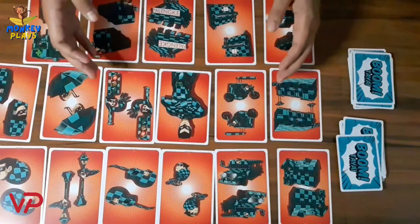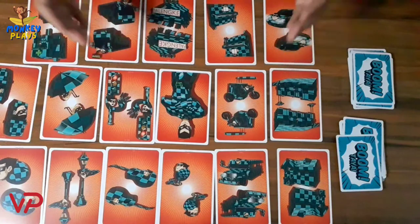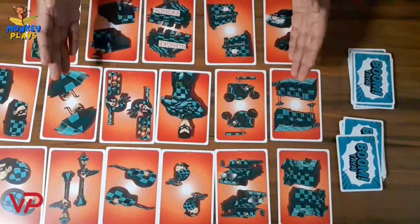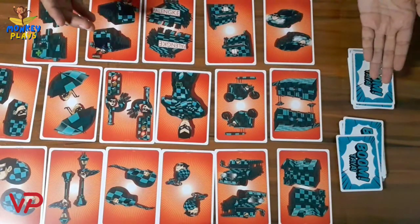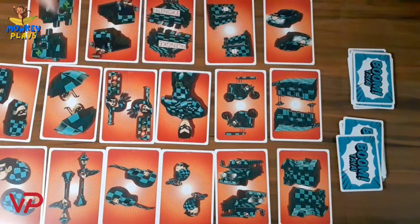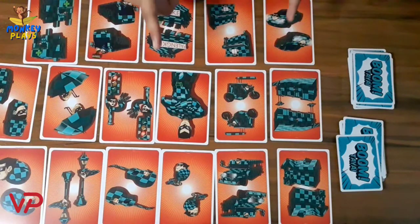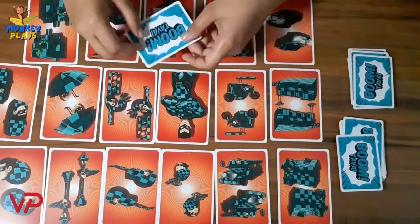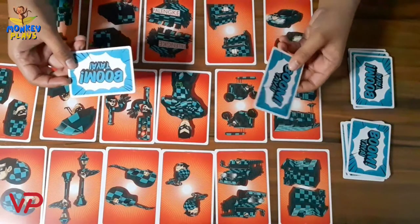So guys, the objective of the game is to find Lastikmant and identify which transformation or Palit-Anyo he used to hide from us — because we're playing hide-and-seek, we need to find him. How do we find him? We find him using these clue cards. To start the game, first identify the two players who will draw from the clue card decks.